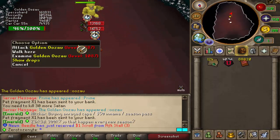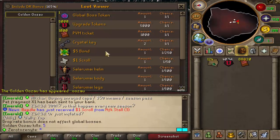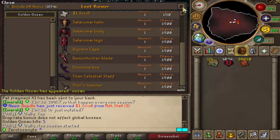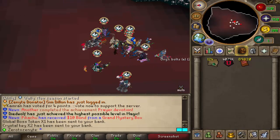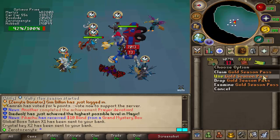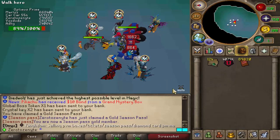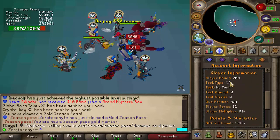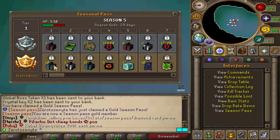Let's go and kill the beautiful Gold Noirzi right there. Good luck to the boys — he's dropping some pretty nice stuff, including Bonds as well. I'd really like to get a unique drop at some point. The bad boy is dead and we're going to get nothing, as per usual. While killing Prime, I've just got myself the Golden Season Pass as well — I'll show you that in a second, because I think this might actually help out with some grinds.